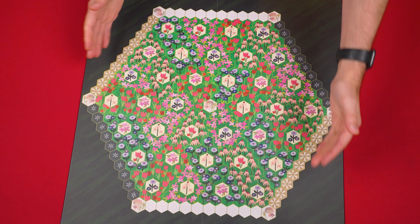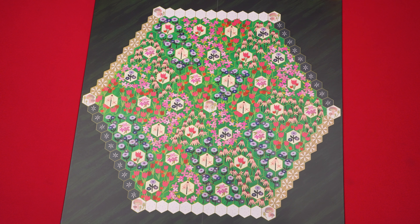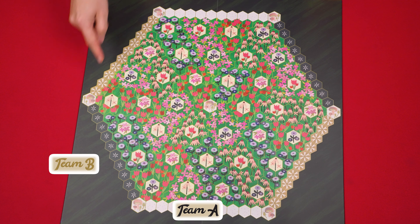Depending on how many players you have, you'll either be on a team with other players or on your own. In this video and in the rulebook, the term team is used to describe both when a player has a partner or when you're just on a team all by yourself. During the game, each team will be assigned a matching pair of edges. If you have two or three players, each will be on a team by themselves, claiming and sitting near one of the three different edges. If you have four, five, or six players, you'll have partners, and partners should sit across from one another at the table.